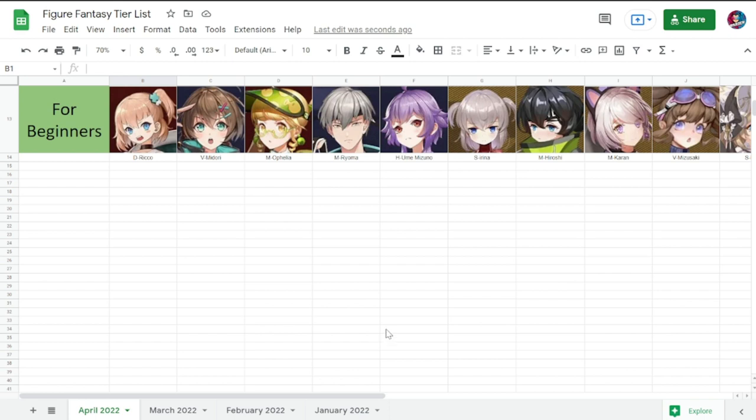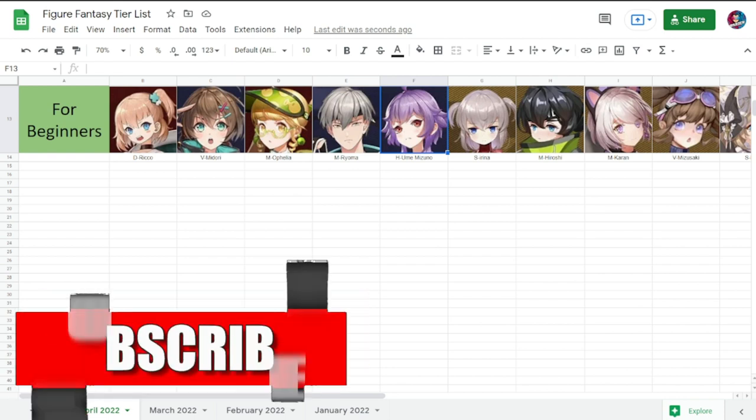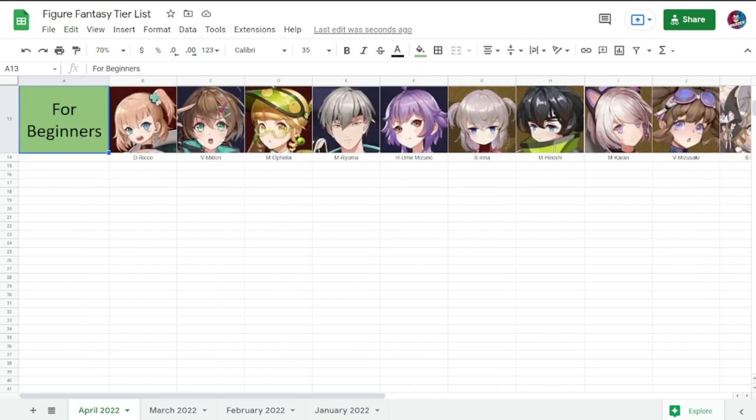Let's start off with the Beginner Tier. I'm looking forward to seeing if they could do some reworks with Ryoma, Ophelia, Midor, and Rico — I think they deserve a rework. They're gonna be useless down the line and only usable for beginners. The rest are purple rarities: Ume, Mizuno, Irina, Hiroshi, Karen, Mizuzaki, and Evita. No change here for your beginner class.